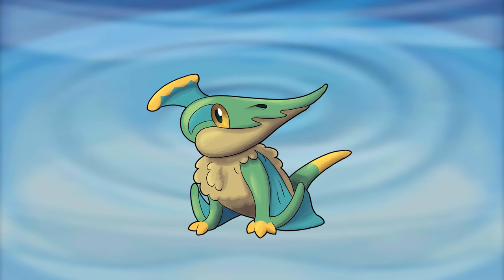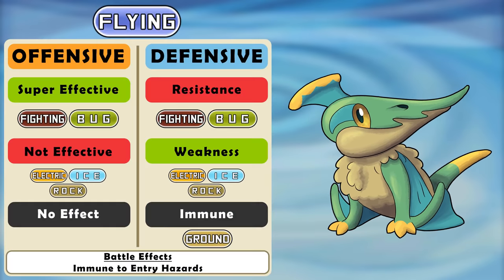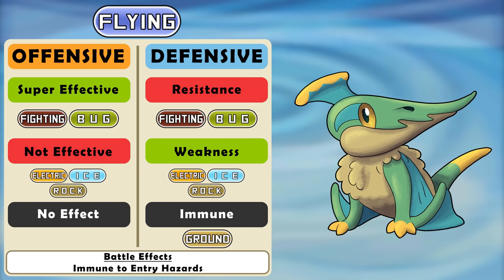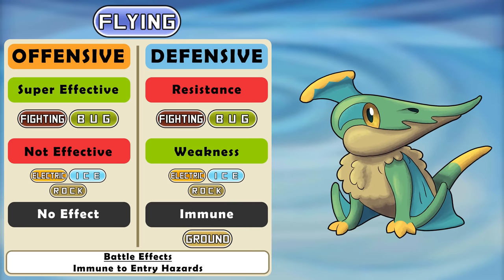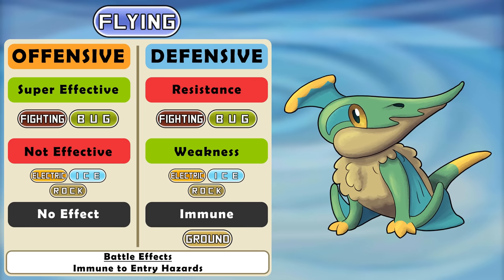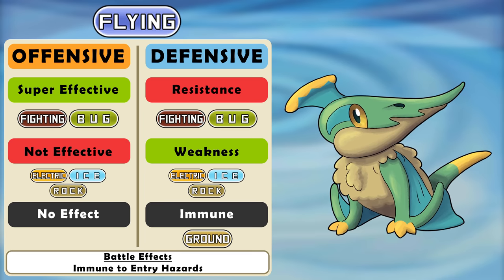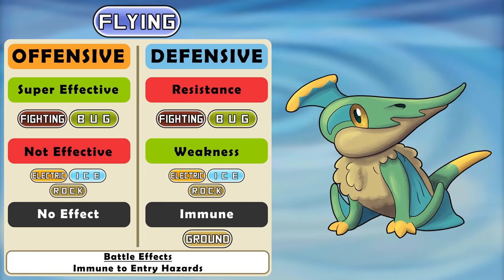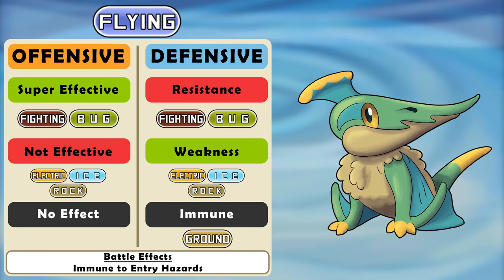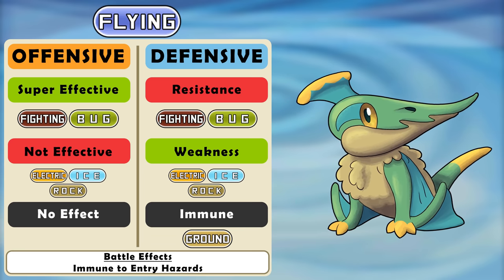Flying type is very straightforward. It is no longer going to hit grass types for super effective damage to help that type out. It's also no longer going to be resisted by steel — why would steel resist flying? But ice types will resist flying instead. Defensively it's just not going to resist grass types anymore. And of course it still gets to ignore all the entry hazards and other ground-based attacks.